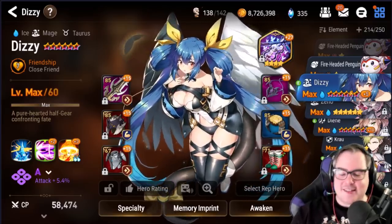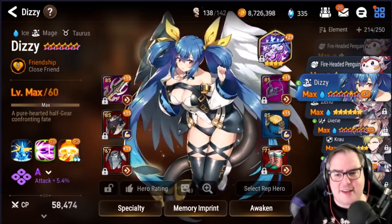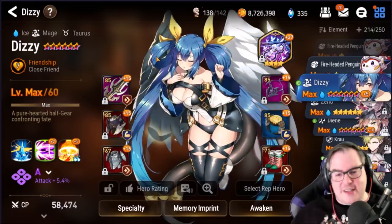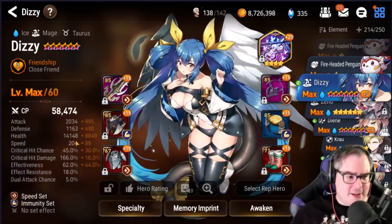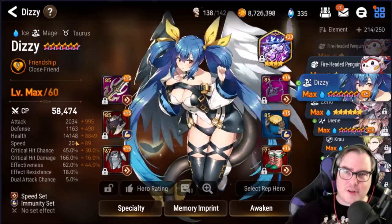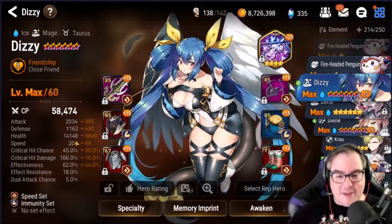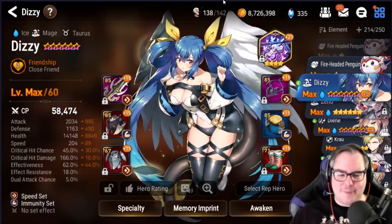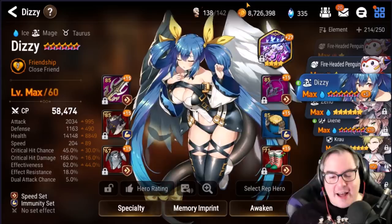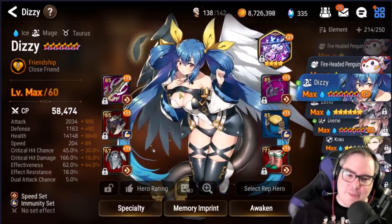Starting from the very top, we have Dizzy, and it's no secret that Dizzy is basically a 10 out of 10 — I regret zero percent of what I put into her. She has done infinite basically everywhere for me: guild wars, PvP, PvE — literally everywhere she has just been an all-star.